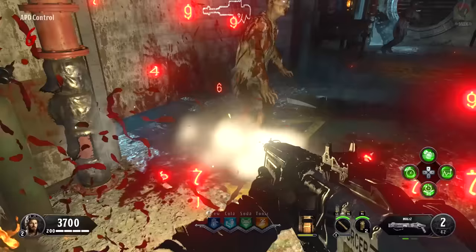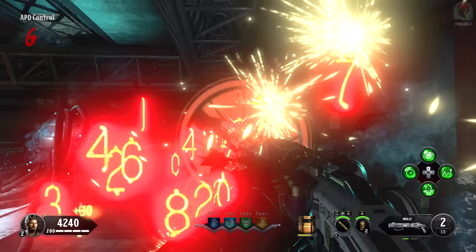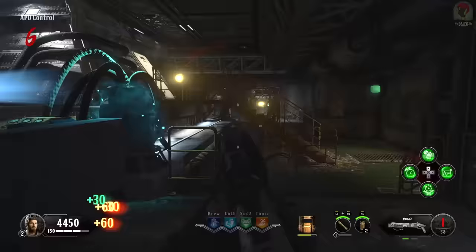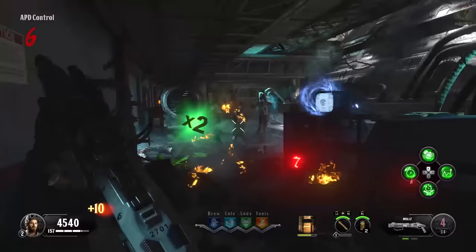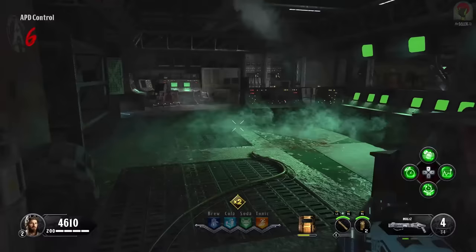We're now going to move on to getting the Ray Gun Mark II frame. We're going to be looking around the map for four TVs — one of them is going to be lit up blue, like ours here in APD Control. As we interact with it, it loads up a Ray Gun Mark II image, and after killing a certain amount of zombies we get a number on it — ours was eight. So that's the first number in our code; write it down because we're going to need it to unlock the Ray Gun Mark II frame.